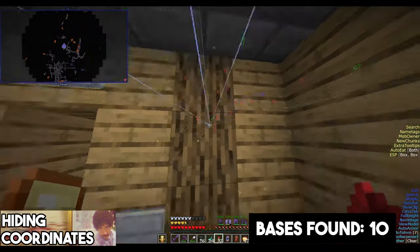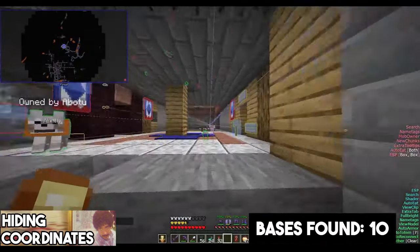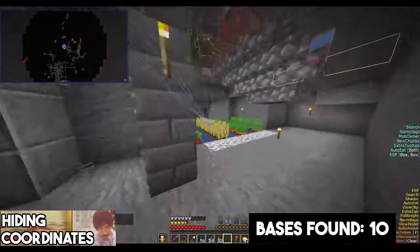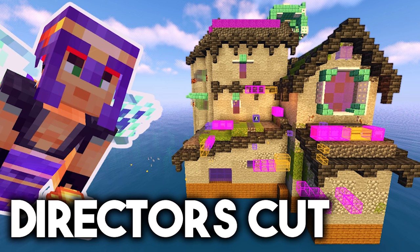My favourite find of the day was this cute underground base, all the way back from 2017, with collectible banners and tame dogs. I want to see the blue diamond standard. In total, I found 15 bases and several other cool things on day one, and travelled 100k blocks in total all the way to the Northern Highway. There is also a 6.5 hour director's cut version of this video showing absolutely everything — it's for channel members only, link in description.